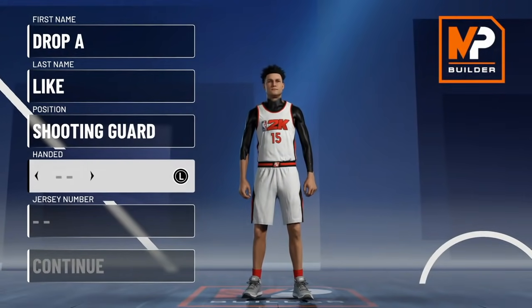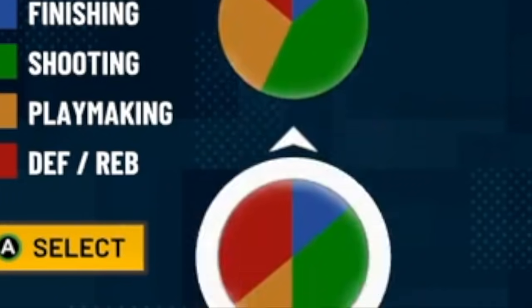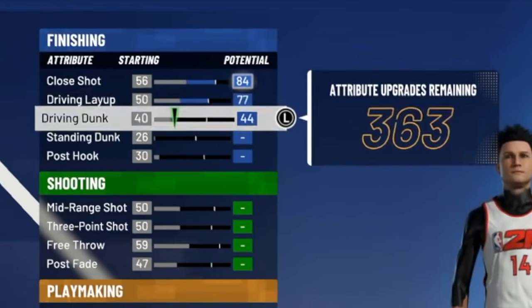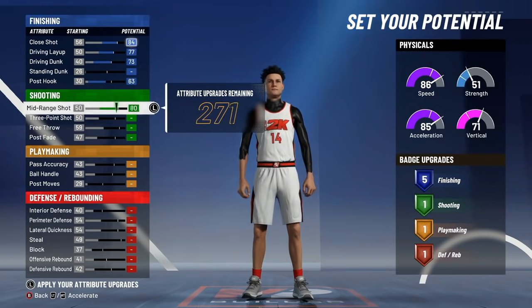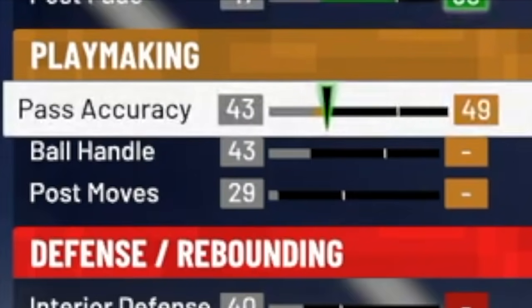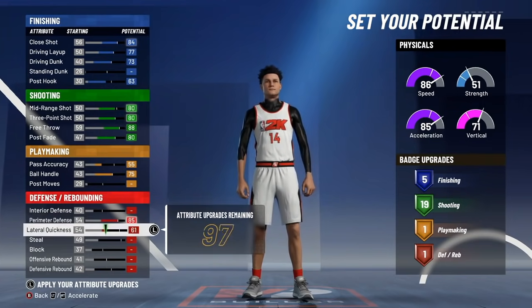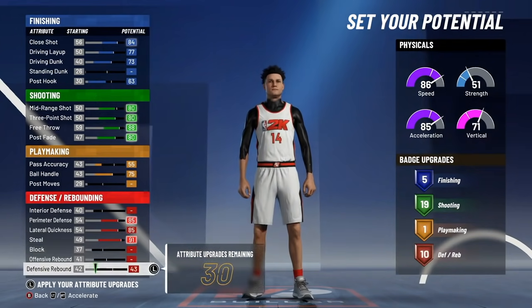For the fourth rarest build in NBA 2K21, we're going to go with the shooting guard position and the half red, half green pie chart. Close shot: 84, driving layup: 77, driving dunk: 73; don't touch standing dunk; go with a 63 post hook. For shooting: 80 mid, 83 three, 88 free throw, 80 post fade. Playmaking: 55 pass accuracy and 75 ball handle. For defense: 85 perimeter defense, 85 lateral quickness, 91 steal; don't touch block or offensive rebound; 73 defensive rebound.